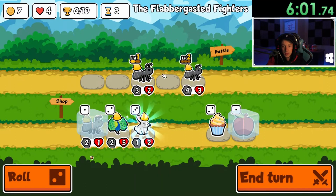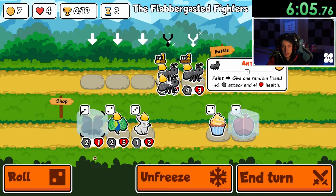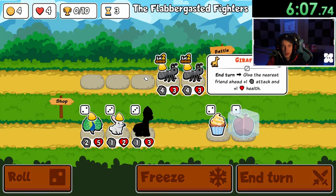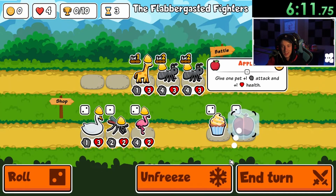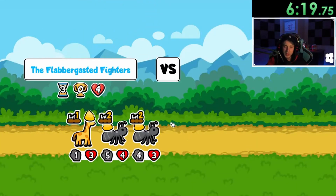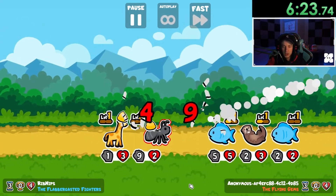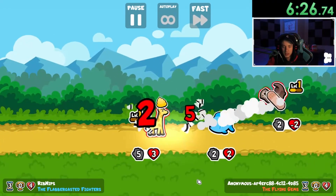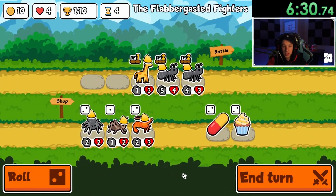This is round three, so we have bunny, friendly food — not really what I want. Giraffe — we'll take a giraffe. We'll just do this. This seems decent so far. I don't feel like leveling up the ants too quickly on the fish strat because to me it's kind of risky, but it did go in our favor there.